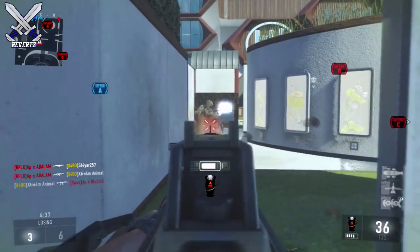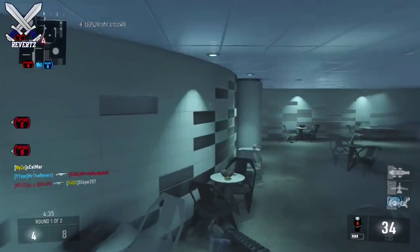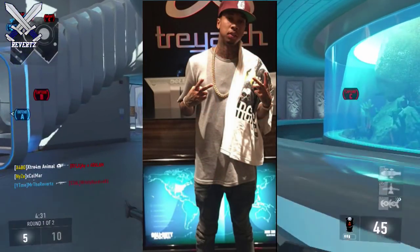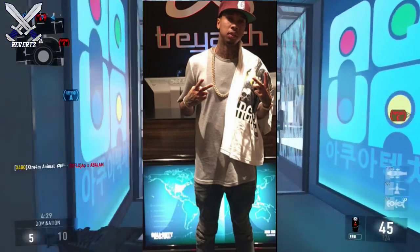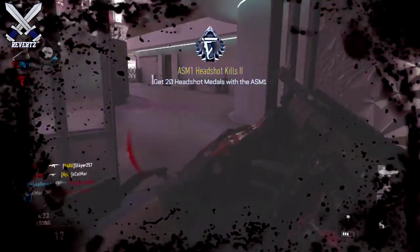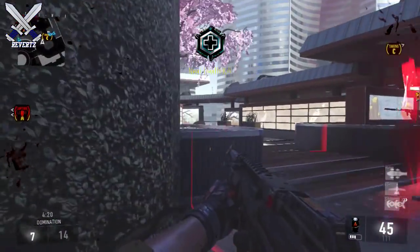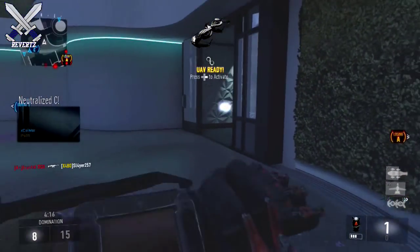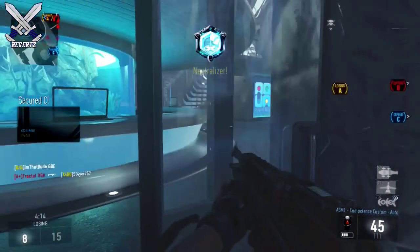Hey, what is going on guys, MrTheReverts here. Recently there have been a couple of images that Treyarch has been tweeting out, and everyone is saying these are actual images of the Call of Duty Black Ops 3 multiplayer main menu. For some reason Treyarch has been using celebrities to pose in front of this screen. This is probably the clearest image that has been shown to us — all the other images are very hard to make out.